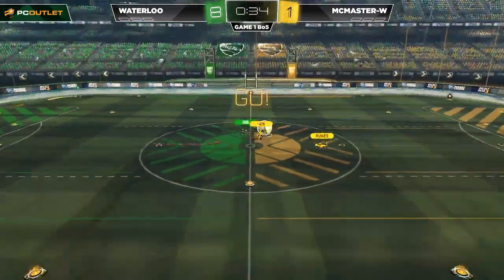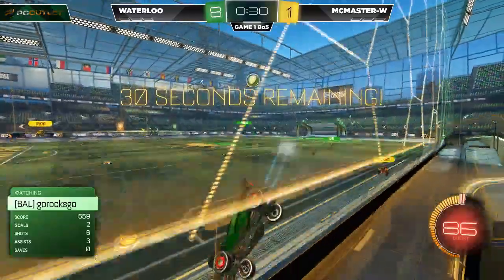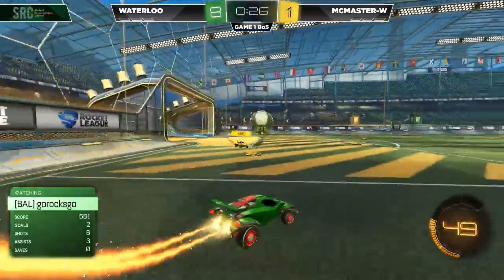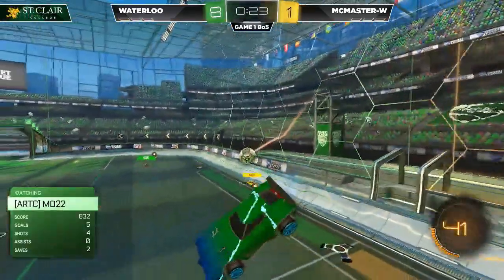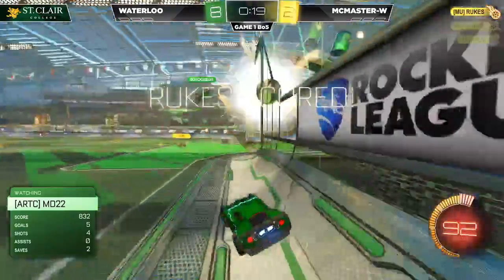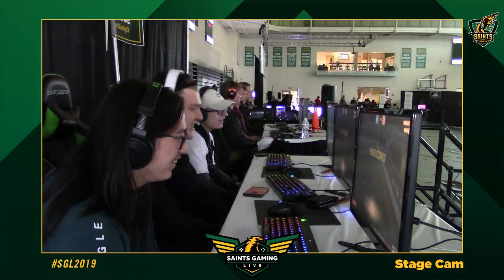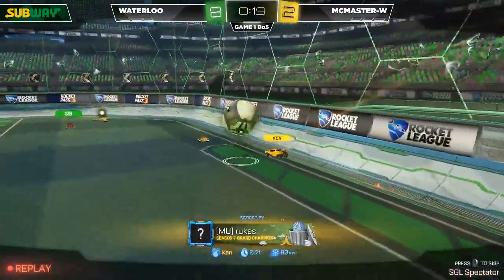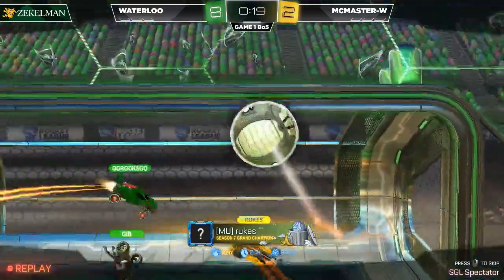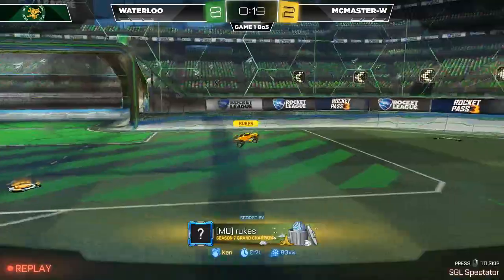Did you expect this when we hit that three-minute mark and it was still like 1-1, 2-1? No, I did not expect this, but still a couple of games at the least. I think if McMaster White can figure out how to dodge these demos, how to play around them. Ken gives them a beautiful flick assist. Rooks just comes in, baking out Gibb. Gibb not able to do anything with it, it's off the back wall. Rooks comes in and just can't get the save either. So that one floats right in. How about six goals in 19 seconds?